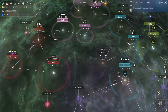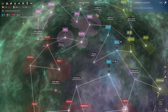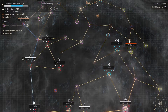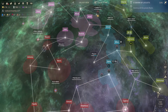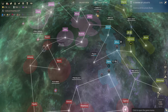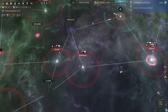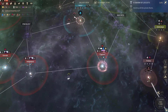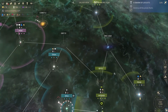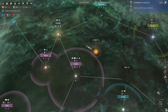I think you could search — couldn't you? Galaxy view, trade scan... was it here? Was it there? Game menu? No, that's just a regular game menu. Darn it! I knew there's some way to search, but okay. I don't think I know these systems. Ah, there's Olvaldi!